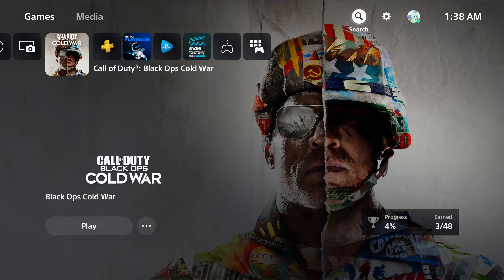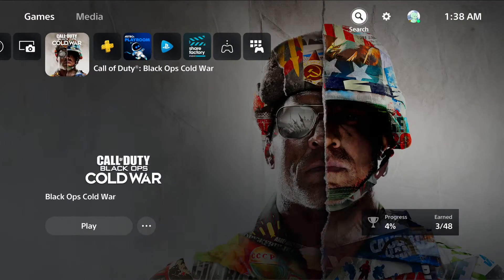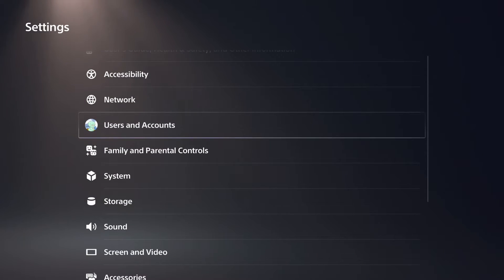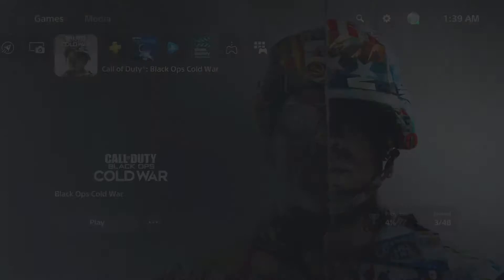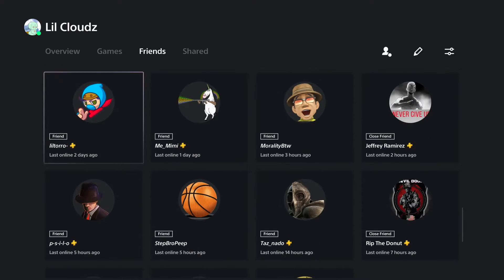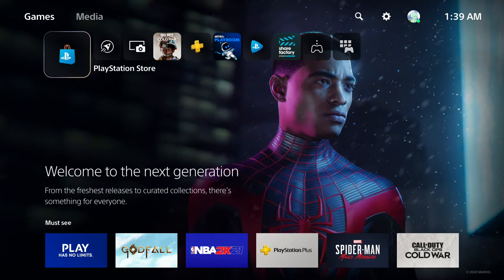Over to the right there's a search button, settings, and my profile. The search button lets you search up anything in the store without going into the store directly — that's pretty cool. The settings are a bit different than PS4 but basically the same thing. Then we've got my profile — this is where you look at your online status. You can quickly set yourself to offline or busy, view your profile, check your friends, look at shared clips, edit your profile, check trophies, switch users, or log out.